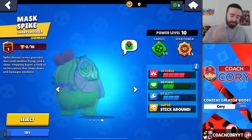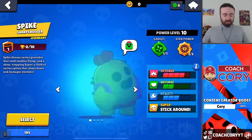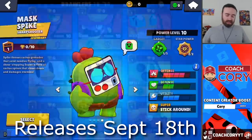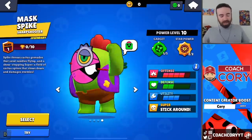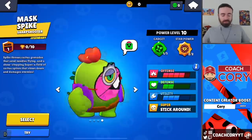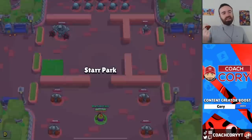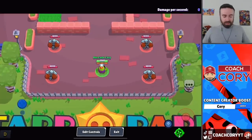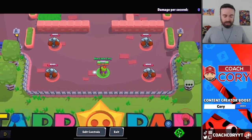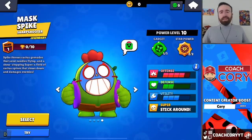Now for the best 30 gem skin: Mask Spike. It will randomly change — there are actually 8 different masks that he can wear, though it's only for 8 brawlers, not every single one. It's still kind of cool. At 30 gems I think this is a really cool skin. I will say it looks best when you're not in a match, because when you're in a match it's hard to tell. If you're facing a certain way you can tell a little bit more, but it's not a very visible skin in a match. But hey, that's why it's 30 gems.